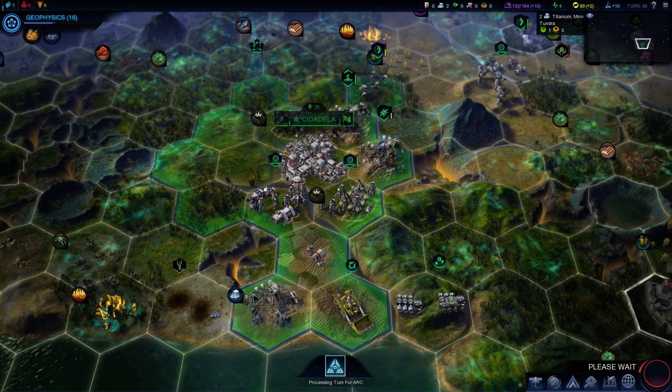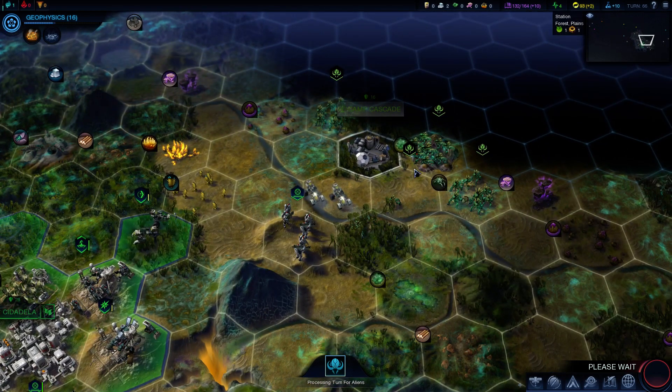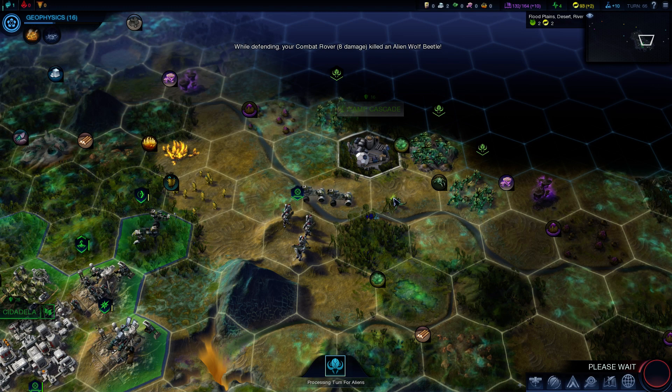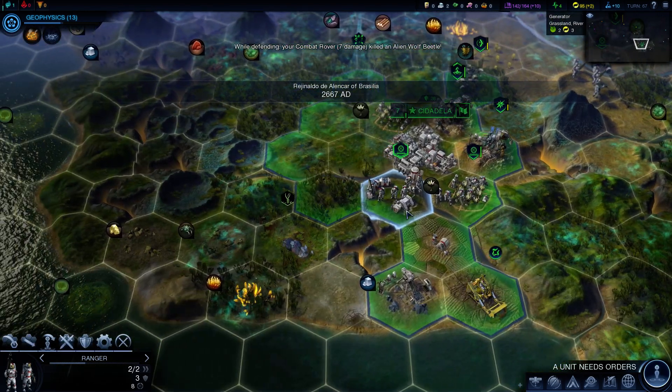Let's click the next turn and see what the worm does. I think it's gonna kill this titanium mine. You're attacking me over the river. Thanks for the science. The worm has doubled back.